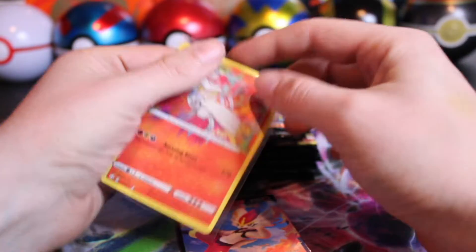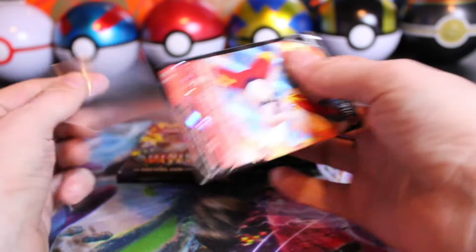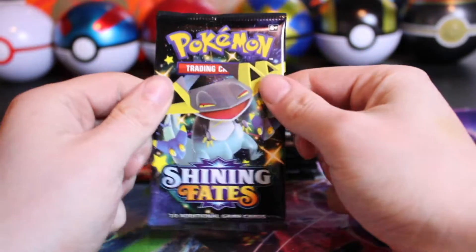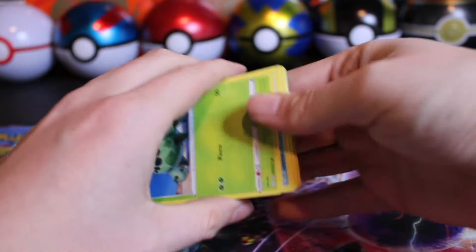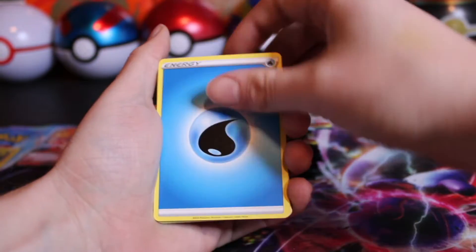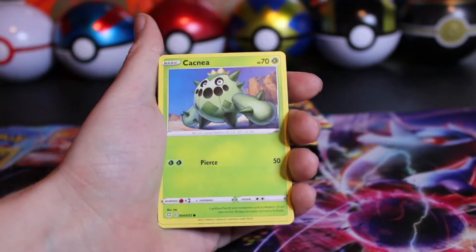I wonder if we can pull every amazing rare — I know there's Reshiram, Kyogre. I could list off all the amazing rares, I just can't recall which ones are in this set. Almost done with the left side — one more pack, and it's the Charizard artwork, so hopefully that is a sign of good luck. I think I only have two VMAXes from the Shining Vault — the Toxtricity and the Rillaboom.